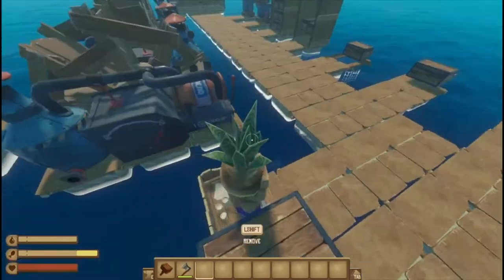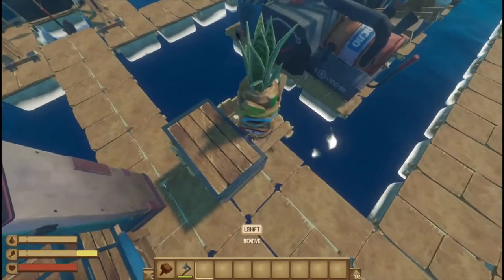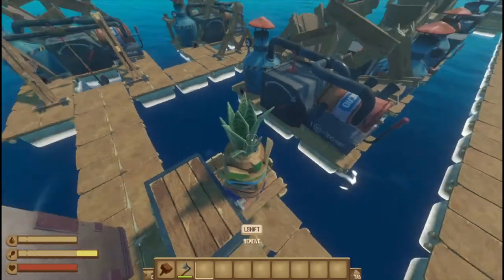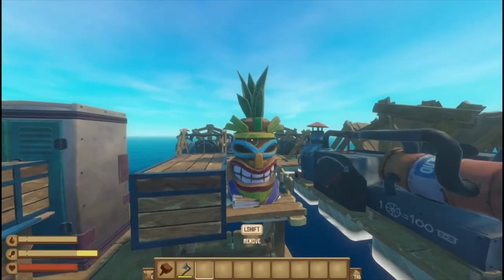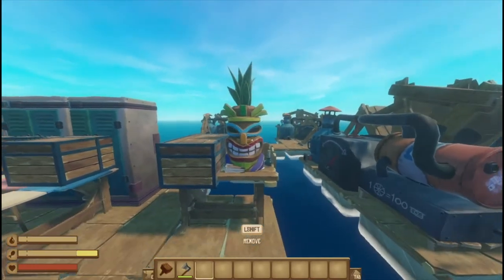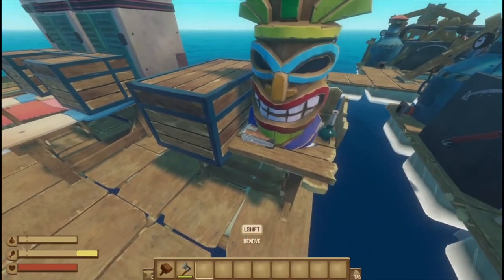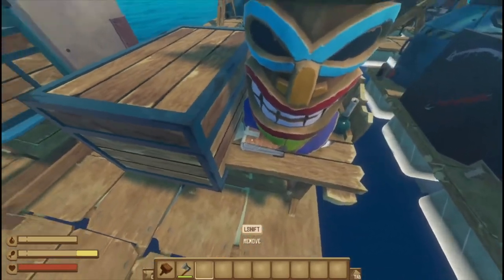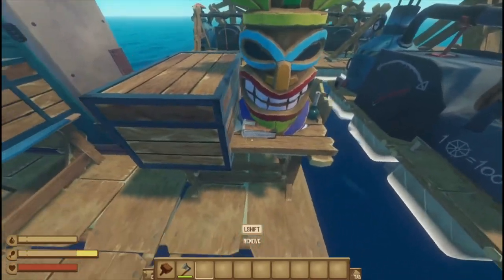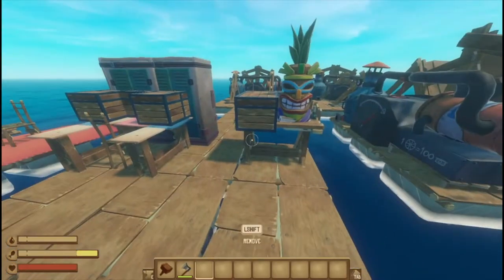The tiki has grass hair. You can put another shelf in the tiki, put the Tangaroa plant on it, then remove the shelf and the plant just stays since it's on something. So you can get a tiki with hair — it's pretty cool.